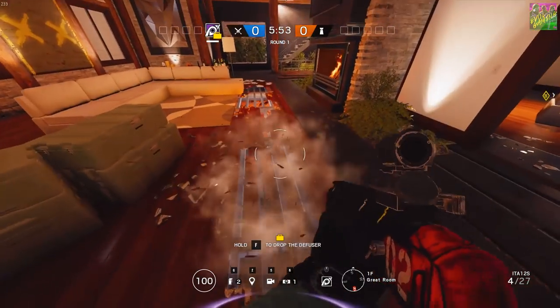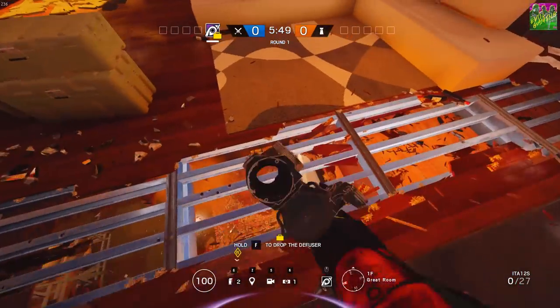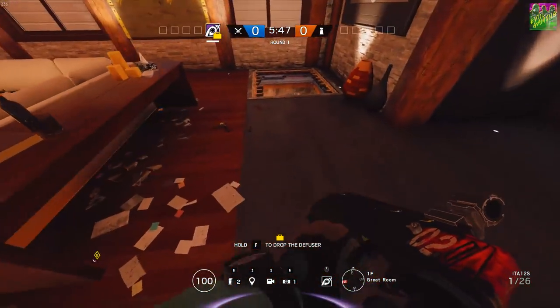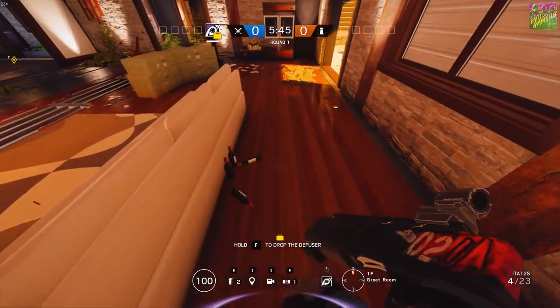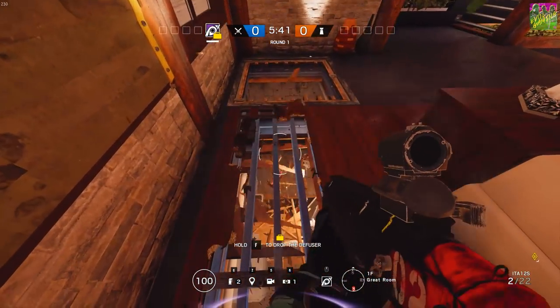But now we have a new rival to Buck. The pump action shotgun that both Jackal and Mira use has been buffed and does more destruction now. This will help you open up walls, floors and ceilings much quicker with them.